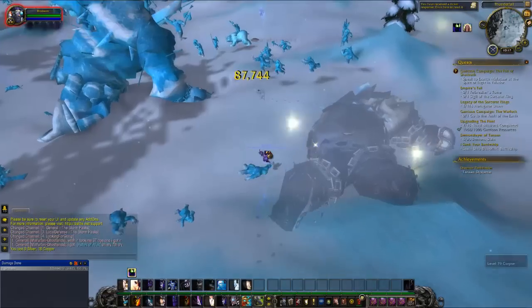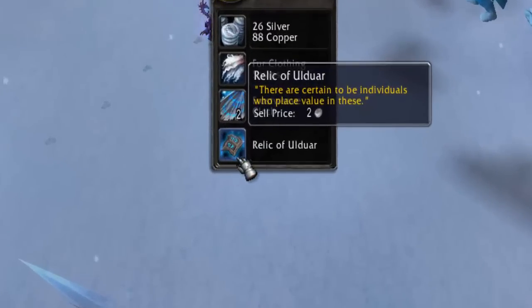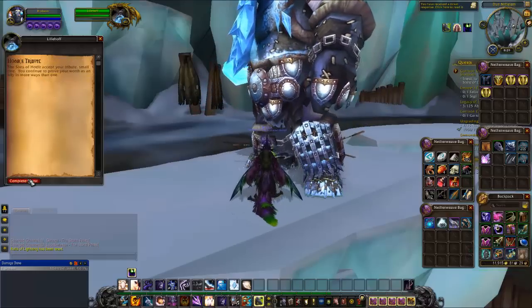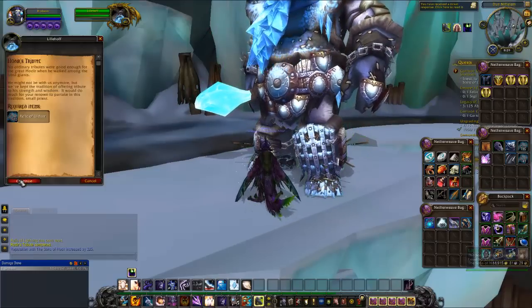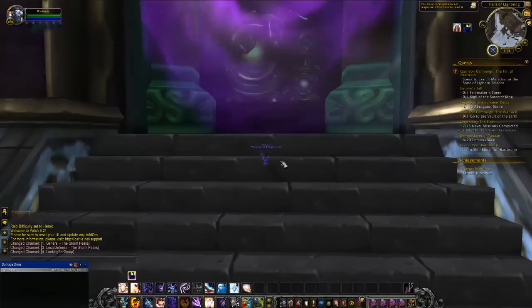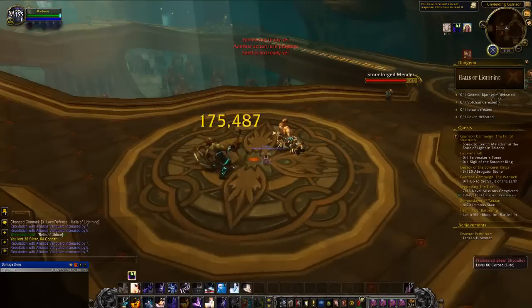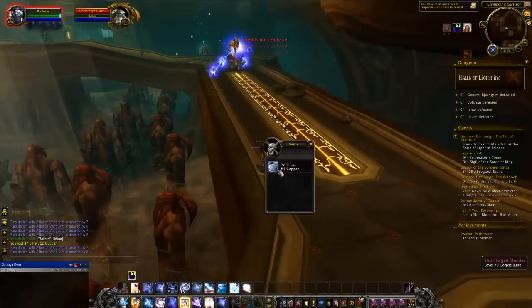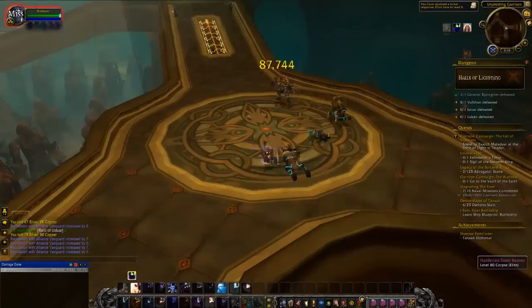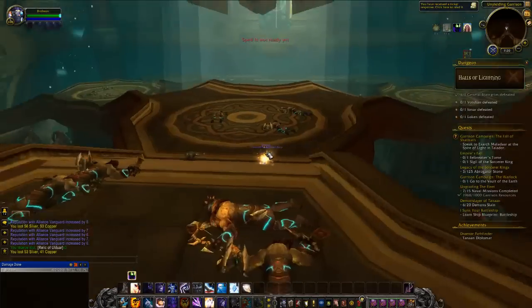Next up are Relics of Ulduar. All of the mobs in Storm Peaks have about a 50% chance to drop an item called Relic of Ulduar. Each time you collect ten of these Relics, you can bring them to the Sons of Hodir Quartermaster in Dun Nifelem and turn them in for 325 reputation. The best place to farm these Relics is the Halls of Lightning dungeon, located just east of the Ulduar raid entrance. Set your dungeon difficulty to normal, enter the instance, and kill everything — every boss and piece of trash has a good chance of dropping one or multiple Relics. Once you've killed the final boss, leave the instance, reset, and repeat. I averaged about 90 Relics per run, which is over 3,000 reputation per run.